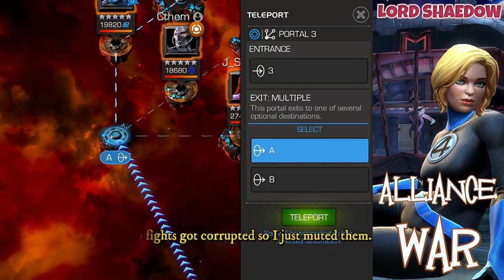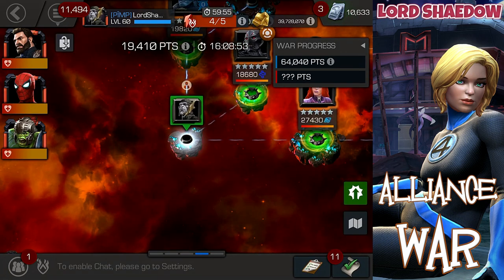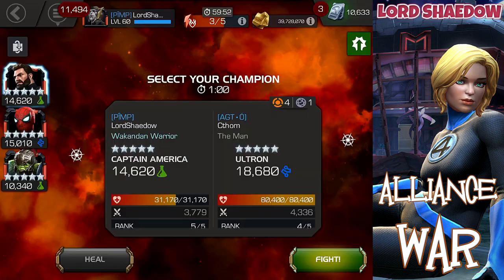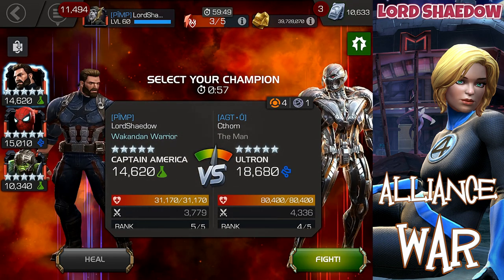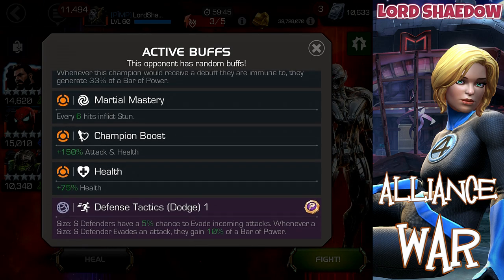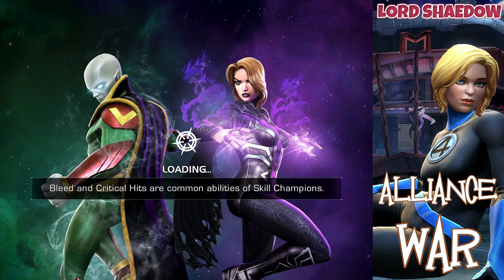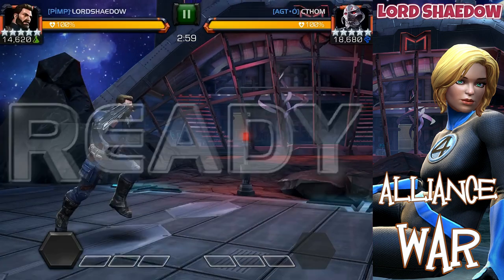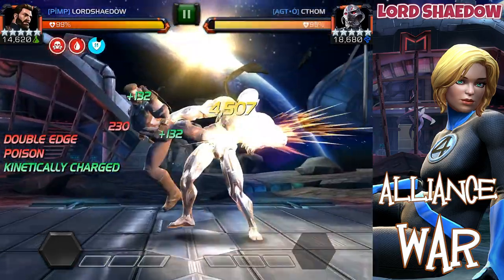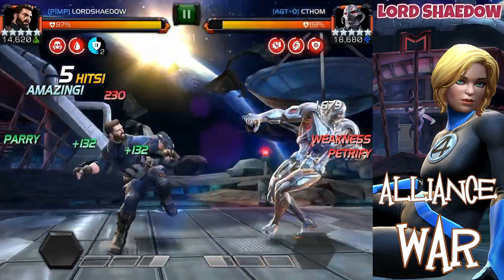In section two I take path two. I'm staying away from path one after war number three where I got totally wrecked by that Killmonger. In any case, for path two I have the champions for this path. Because of our tier, the nodes are a little different than the ones I was used to, but Captain America Infinity War has no problem with this Ultron.